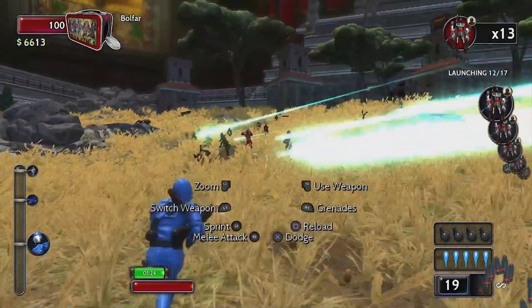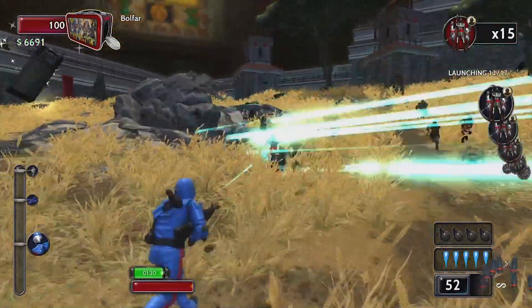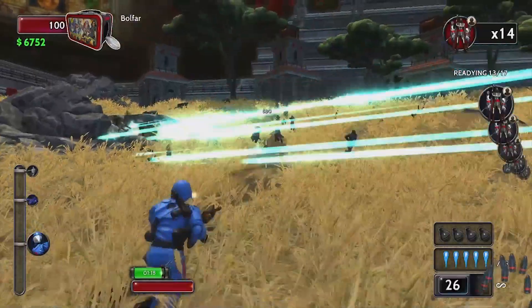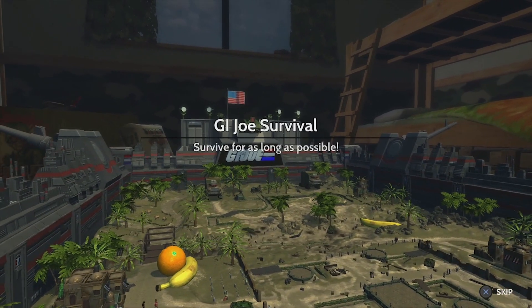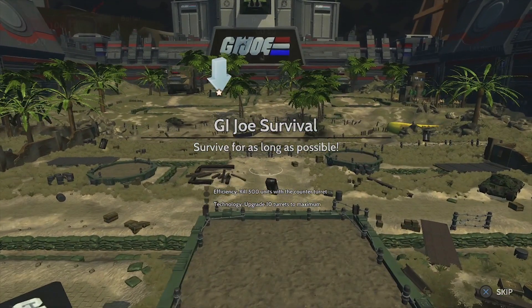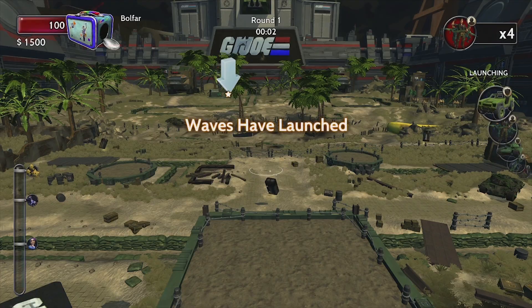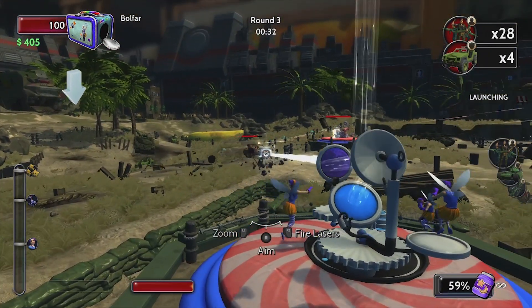Credit where credit's due though — the action figures that fall from the sky? Priceless. The knockoff GI Joe music is pretty good too. Hey, it's Toy Soldiers: War Chest. Now you know, and knowing is greater than or equal to 50% of the battle.